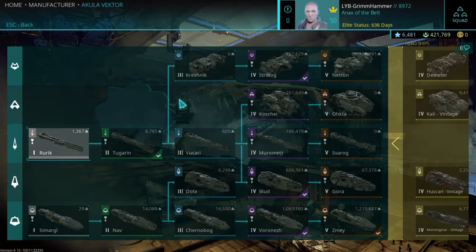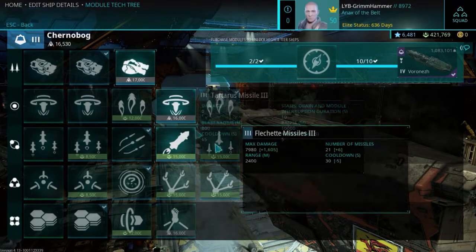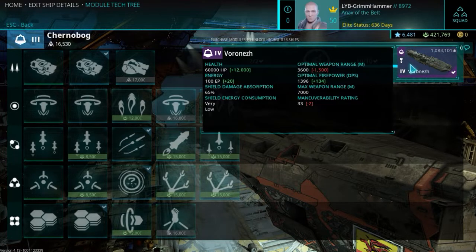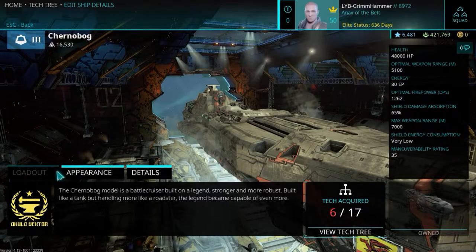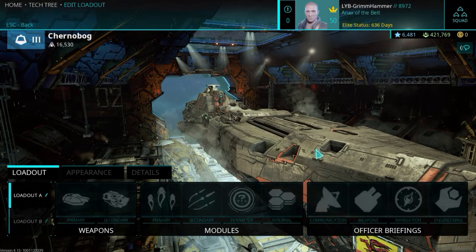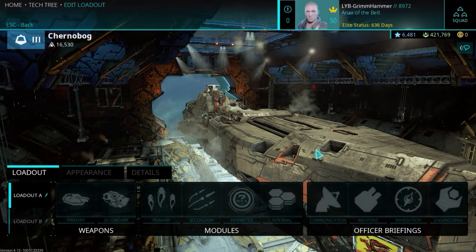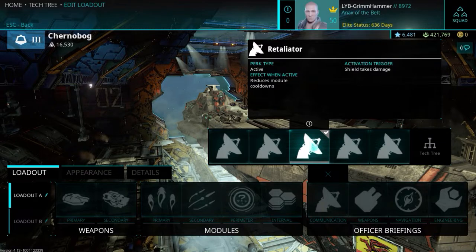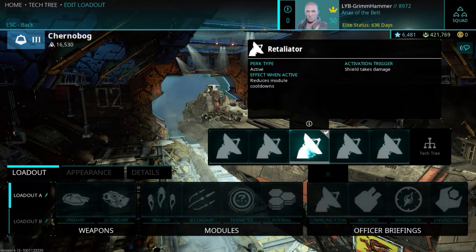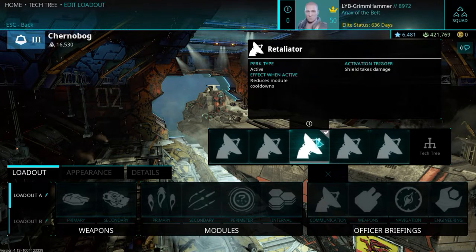Now that we're back in hangar, let's cover tier threes. Once you've grinded out your tier twos and unlocked your tier threes, you'll see the modules you need to work toward your tier four. Officer Briefings become available at tier three and are found right here. This is something that needs to be touched on because modules and combinations of modules and ships are very important — but officer briefings can make or break builds. You want to try to get all of them as they each have useful applications.